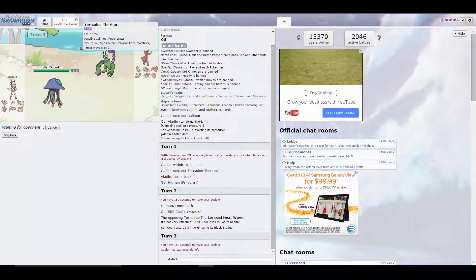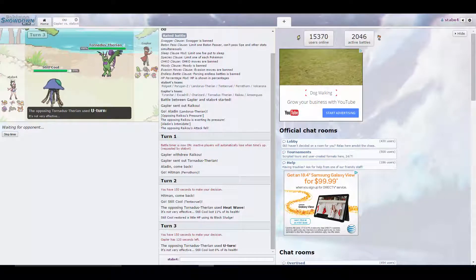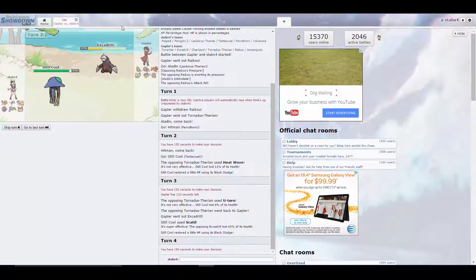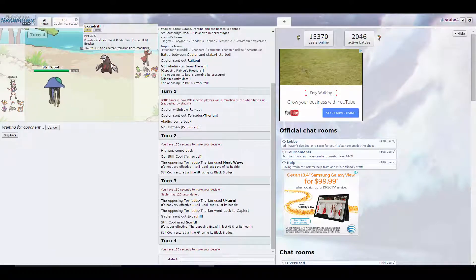Any status we can get on Tornadus is good. He is going to U-turn out, so it's probably a very nice play here to just go straight for the Toxic. He goes into Amoonguss and we get the burn — that's actually very good. Amoonguss isn't too big a threat to our team, just because he can't really Spore anything safely since Ferrothorn comes in every time, barring a random HP Fire variant. He actually goes out to Excadrill, and we do not score a burn, but it does over half. We can actually just go straight out into Landorus.